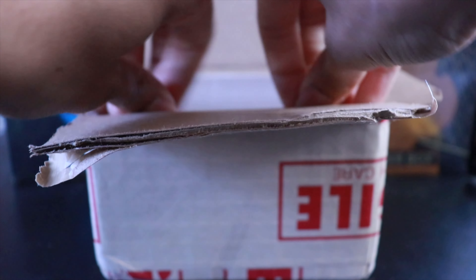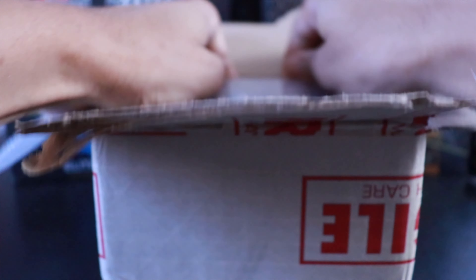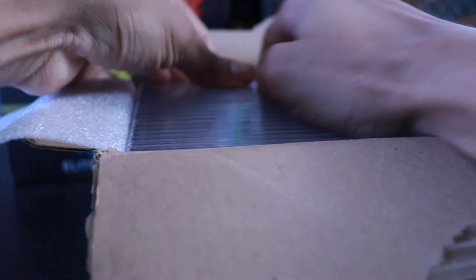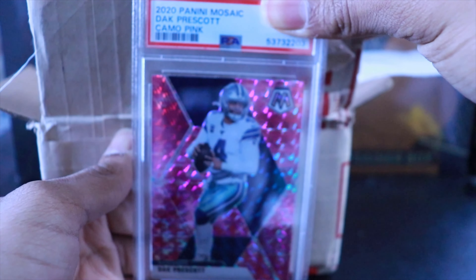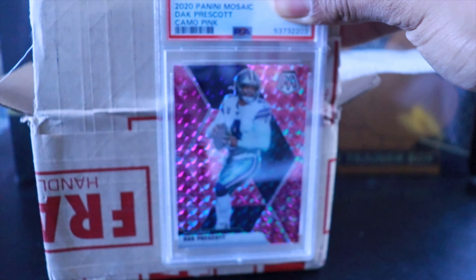We've got the box open. Going one by one — I think it's about 20 to 30 cards. They're packed in here pretty tightly. I'm going to try to hide the grades as we go through them. Starting off, we have a Mosaic Dak Prescott camo pink — very cool card. Let's see what we got.